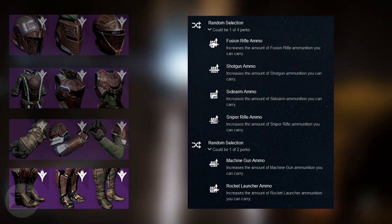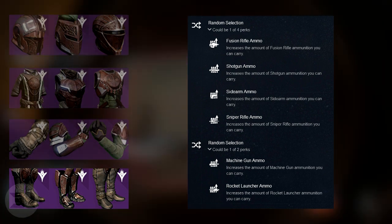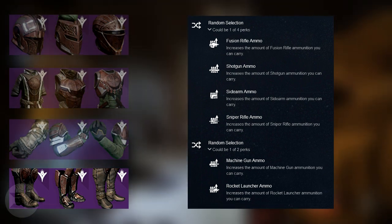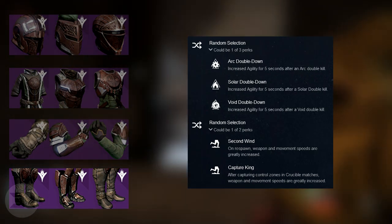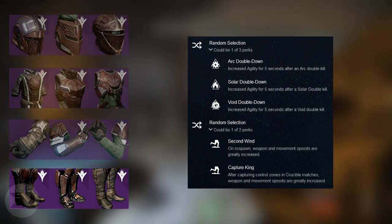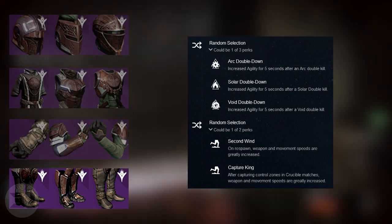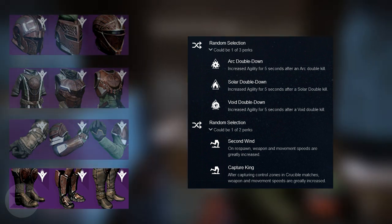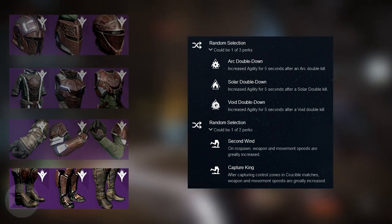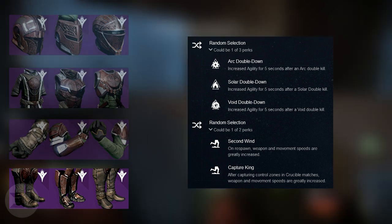For the boots, the first random perk set increases fusion rifle, shotgun, sidearm, or sniper rifle ammo you can carry. The second set increases heavy weapon ammo — either machine gun or rocket launcher. You also get Arc Double Down, Solar Double Down, or Void Double Down — increased agility for five seconds after that burn's double kill. Then there's a random selection between Second Wind, and Unrespawn — weapon and movement speeds greatly increased — or Capture King — after capturing control zones in Crucible, weapon and movement speeds are greatly increased. I love the Capture King one because I'm a huge objective-based player.